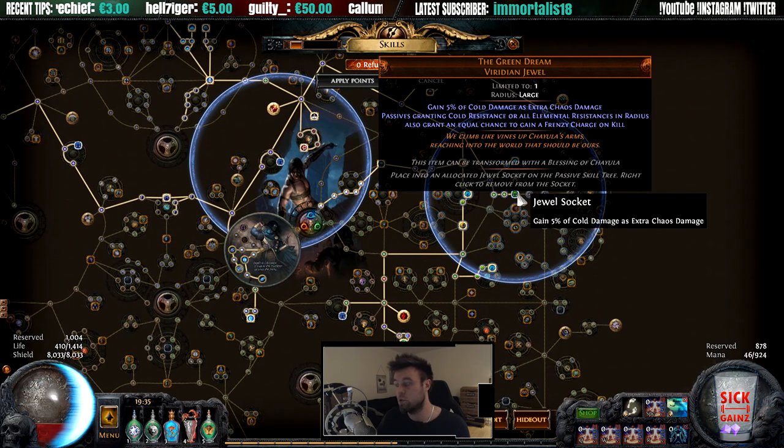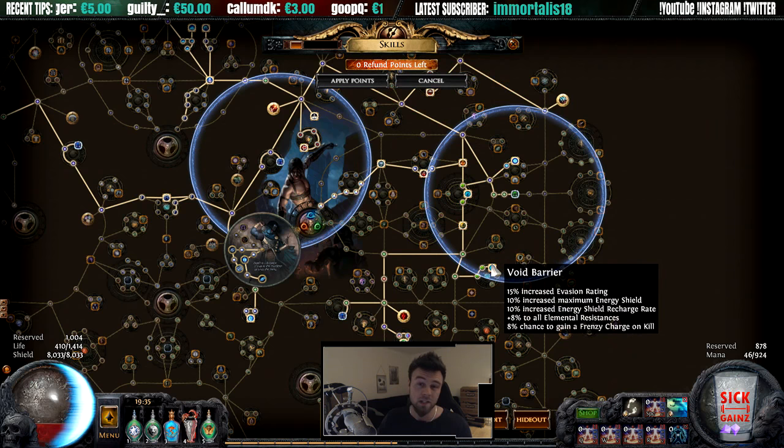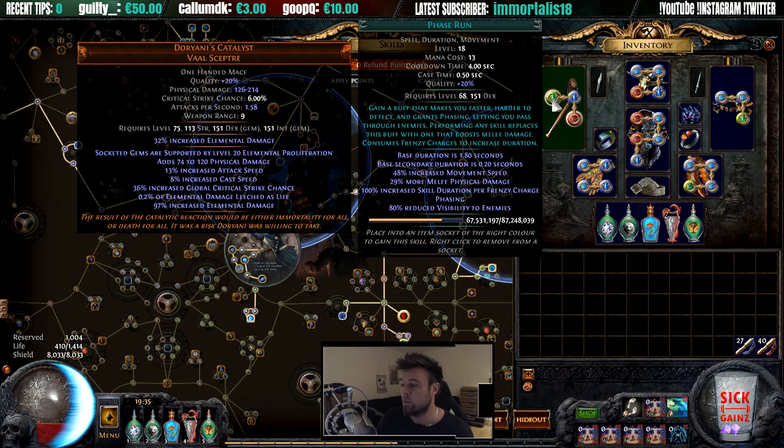In the skill tree I'm also using the Green Dream jewel — kind of expensive, I paid about 90 chaos. It gives more damage and lets you gain frenzy charges based on a chance equal to your cold resistance. We get 16% chance to generate a frenzy charge here. When you use Flame Dash with frenzy charges, you get 100% increased Flame Dash duration per frenzy charge consumed, giving a nice movement boost. You regenerate them right away so you can keep doing it.